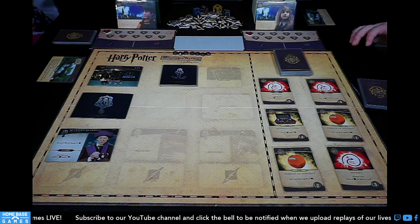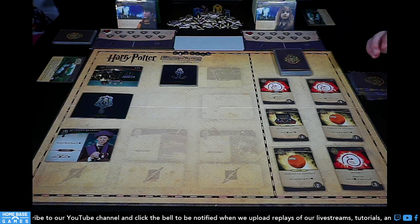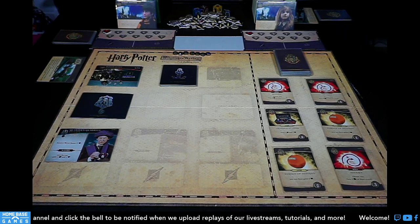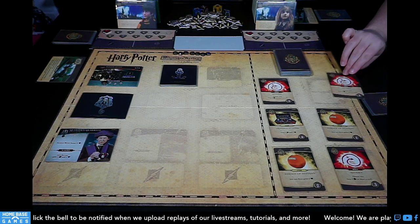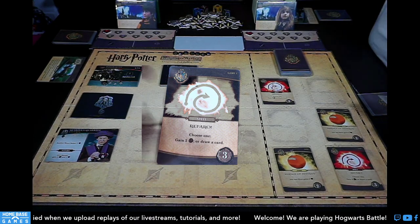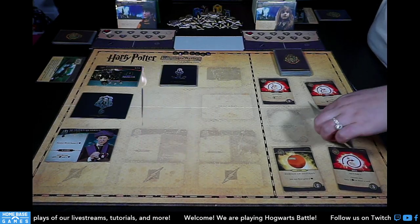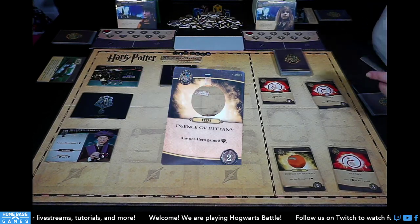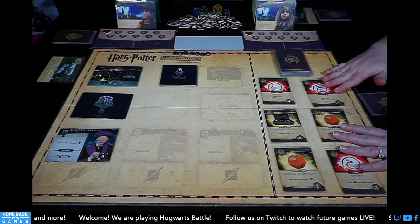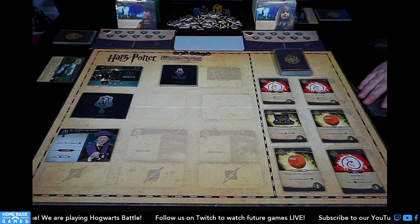We'll talk the game through as we play it — it's pretty simple, so I don't think we need a full tutorial. Those cards are what you can purchase to add to your deck to have more spells, items, and allies, getting stronger as the game progresses. We have three Reparos — you can choose either gain two galleons or draw a card. We also have one Quidditch gear, which gains a lightning bolt and a health. And two Essence of Dittanys, which allows any one hero to gain two health. In game one, starting characters don't have special abilities, but as we progress we'll gain new abilities and add more cards.